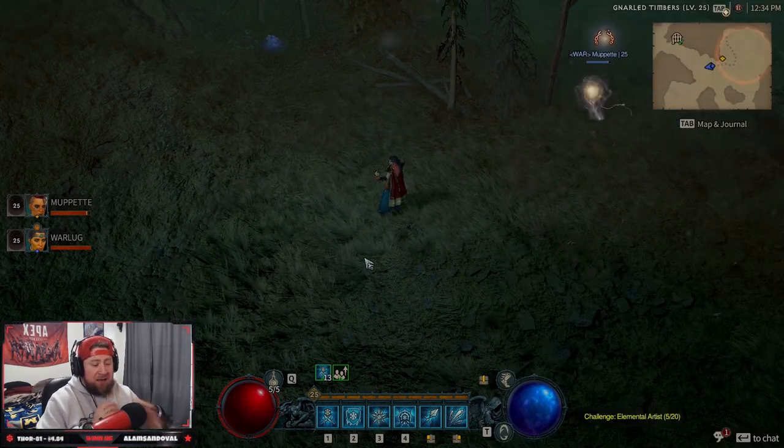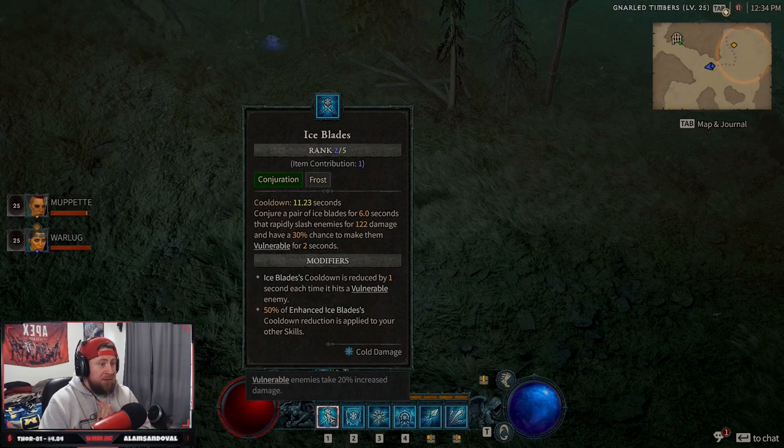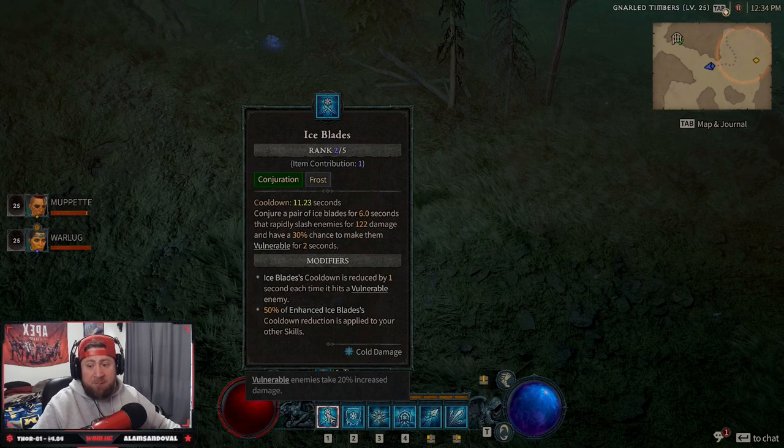That's the ice shards and ice blades sorcerer build for the Diablo 4 beta. Drop a like if you enjoyed it and comment below — what do you guys think about the sorcerer, any builds you're using? As always, stay gaming, catch you in the next one. Peace.